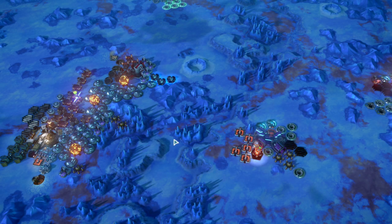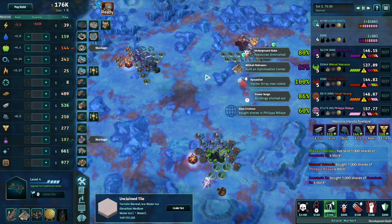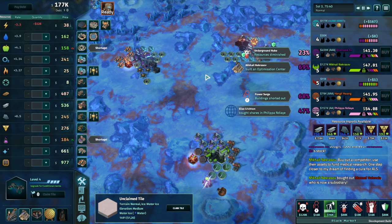Head to the frozen moon of Europa in the Europa's Wager expansion for Offworld Trading Company. Europa contains new features, resources, buildings, black market powers, and research patents.